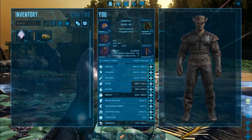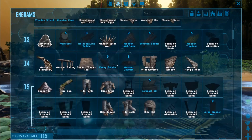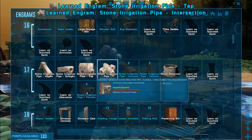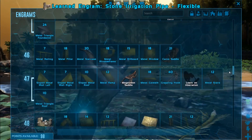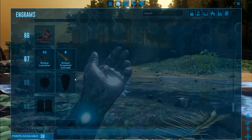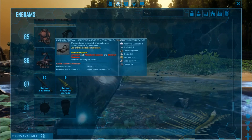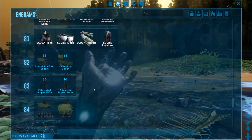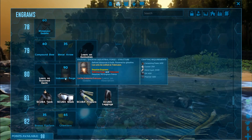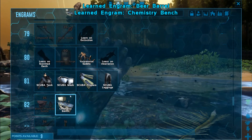What do we need points in? Should probably start putting a little bit of points in oxygen, just in case. When it comes to the irrigation, I need a couple of extras — let's go with the flexible pipe. We're level 87. If we scroll down here, we want the cryo fridge — it's right here at level 88, we need to level up one more time. I think we should get the chemistry bench. What do I need? Oh, beer barrel. There goes all my points.